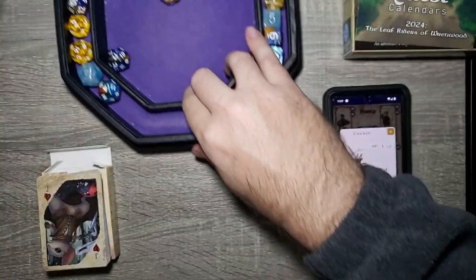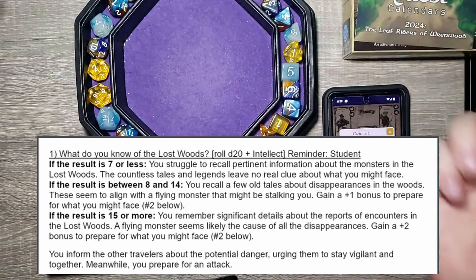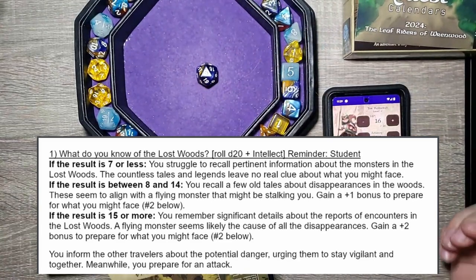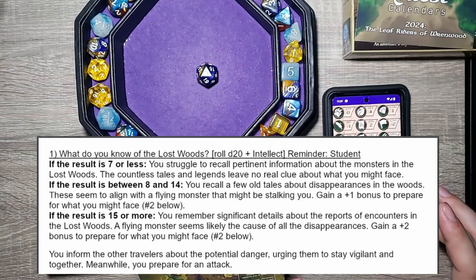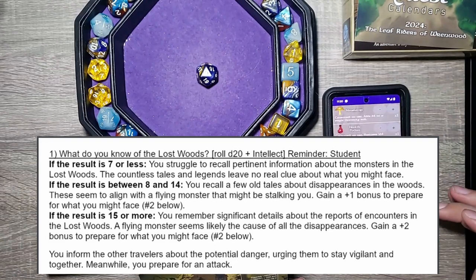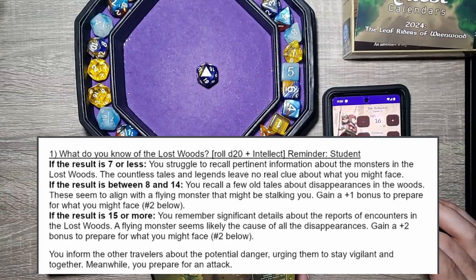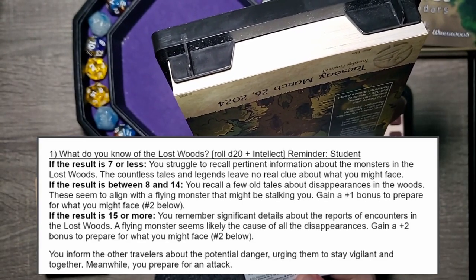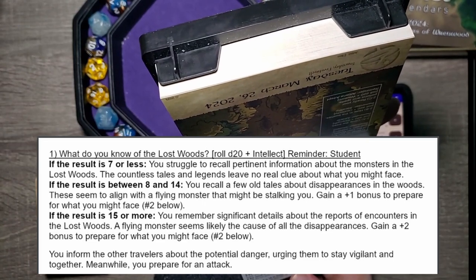So we're going to get plus one to intellect on this roll. Let's see what we remember from our knowledge of the lost woods. That's a three — minus one, plus one — still a three. I don't think I have anything else that helps with intellect. The result is seven or less: 'You struggle to recall pertinent information about the monsters in the lost woods. The countless tales and legends leave no clue about what you might face.' So we can either climb the trees, hide in the bushes, or ready our potions and spells.